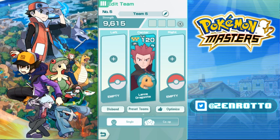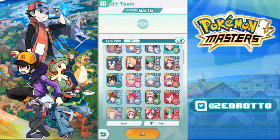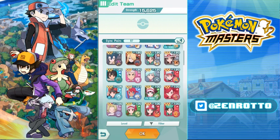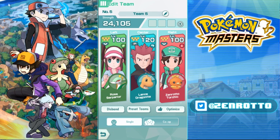Lance's main attack is Hyper Beam, which takes four gauge. Right off the top you know he needs damage support and gauge support. Who raises Special Attack and who raises gauge? Well, Rosa does both — so automatically you've got Special Attack going into Lance and free gauge recovery.